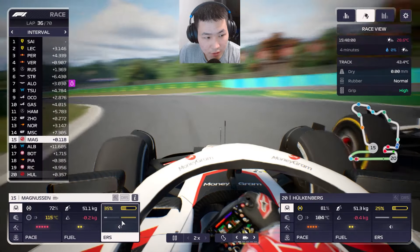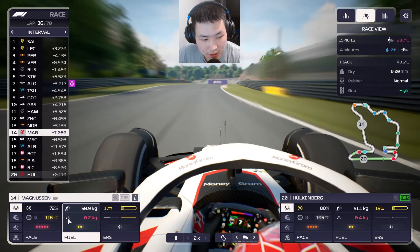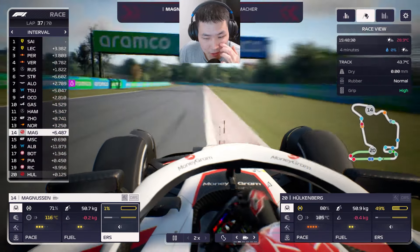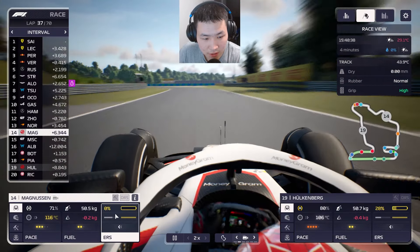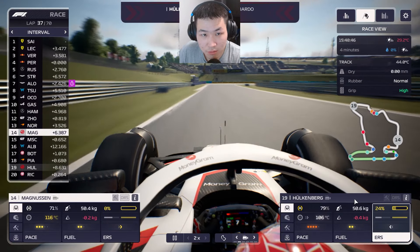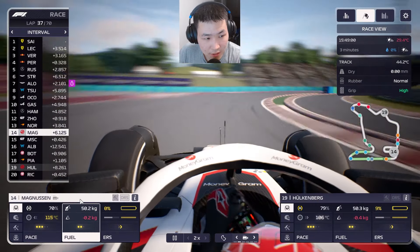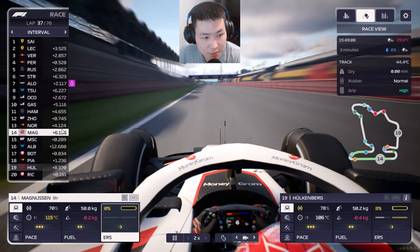Magnussen is trying to move on Mick Schumacher for P14 — we're slowly climbing, which is good. We lower tire use but keep pushing on the battery. Hülkenberg closes in on Ricciardo and gets the overtake done. Let's relax, stay in this battle, recharge, and then push again for the cars further ahead.